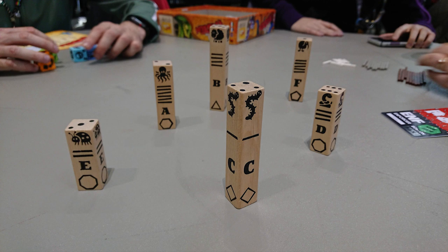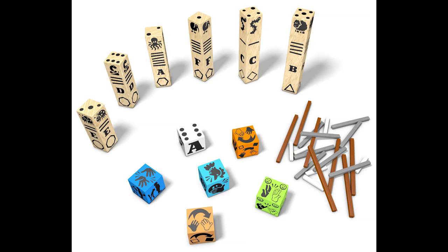The way it works: there are six sticks, and each stick has a lot of different factors. On the top of each stick — they're square, rectangular, tall sticks — there's a die face between one and six. On the side, there's a picture of an animal, a letter of the alphabet, a number of hash marks, a shape, and a polygon of some kind.